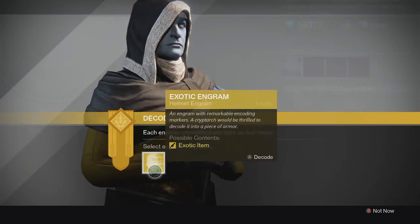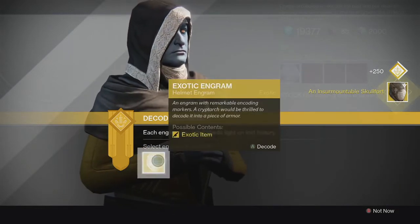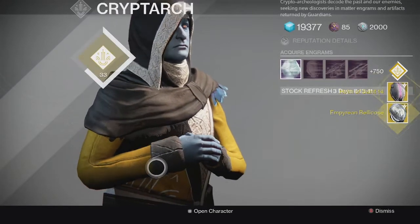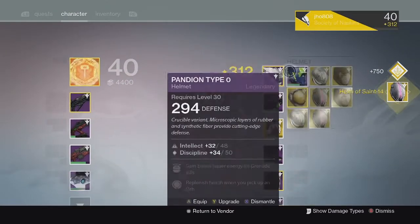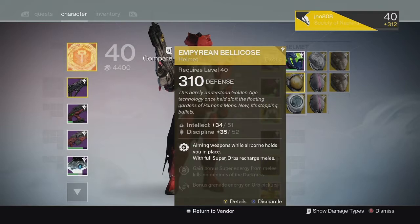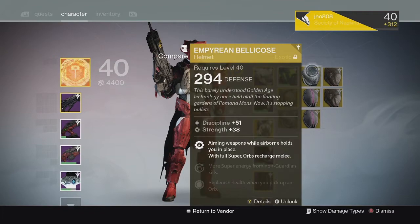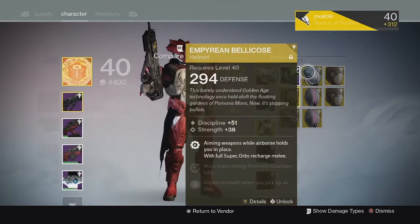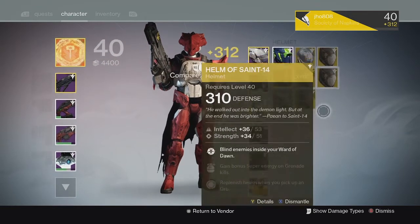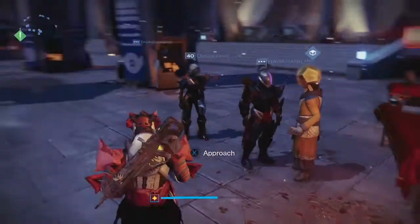Anything out of an engram can only max out at 310 right now. Let's jump straight into this and see what we get. For the first one we get an Insurmountable Skullfort. Second one we get an Empyrean Bellicose. And the third one we get a Helm of Saint-14 — pretty solid picks. The Helm of Saint-14 is really good, it had Intellect and Strength. Replenish Health is always good. I now have a 310 Bellicose — I actually didn't have one, I had a 291 I was just using. And I have a 310 Skullfort now which I didn't have prior either. I can always use them as infusion fuel if I don't want to use them as helmets.